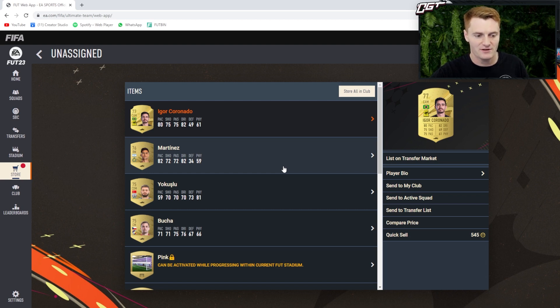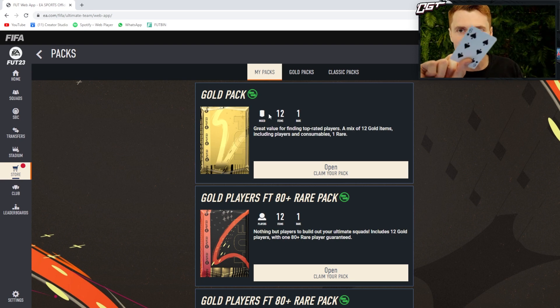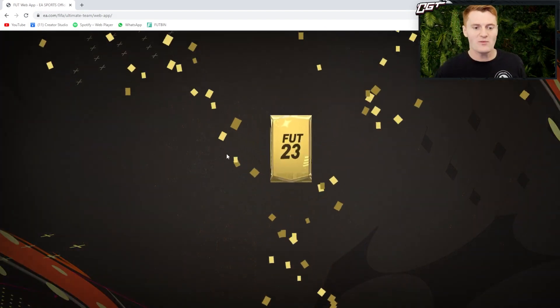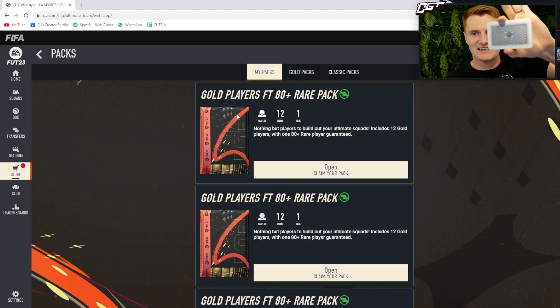Pack number two, we're looking for higher or lower than a king. I'm gonna go lower - and of course as you can probably imagine, it is lower, it's a six. We get to open our gold pack and we're keeping this one too baby! We get Kufel from the Premier League - he's got no pace, that's no good.